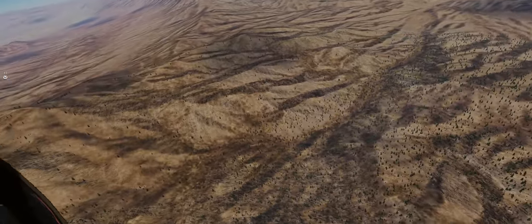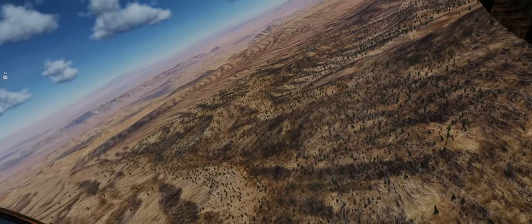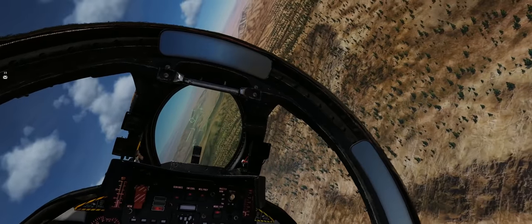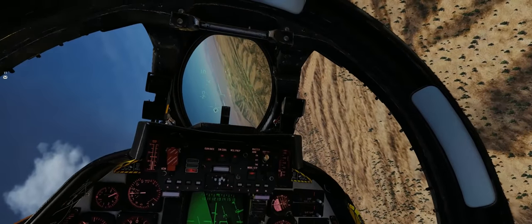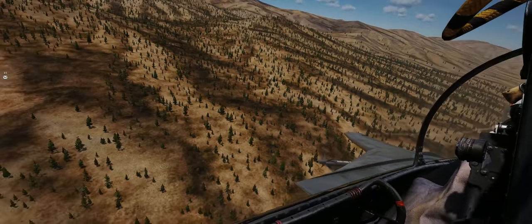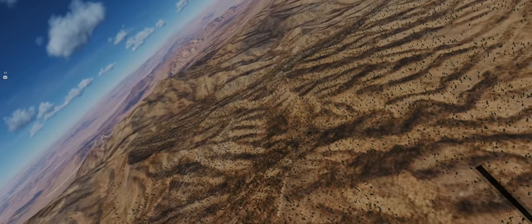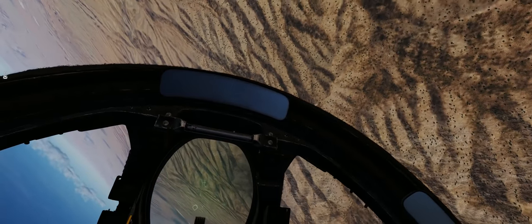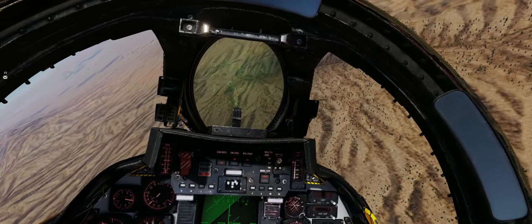Another massive advantage the F-14 has over many DCS World fighters is the simple fact that you have a second pair of eyeballs in the cockpit. When flying with Jester, he doesn't give you airspeed and altitude updates, but he can help you spot the bandit if you need to go heads-down in the cockpit to check your airspeed or altitude. Jester helps me multiple times in all of these engagements against James, and in almost all of my turns I'm using a combination of lateral stick movements and rudder, especially when I have AOA on the aircraft.